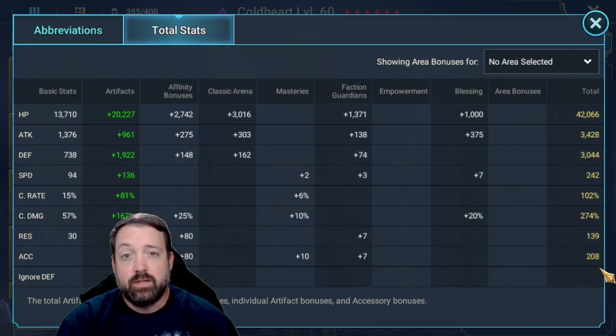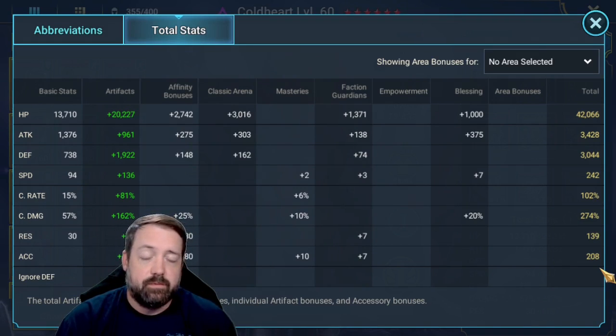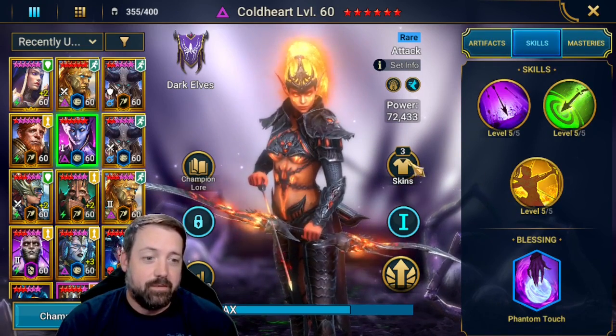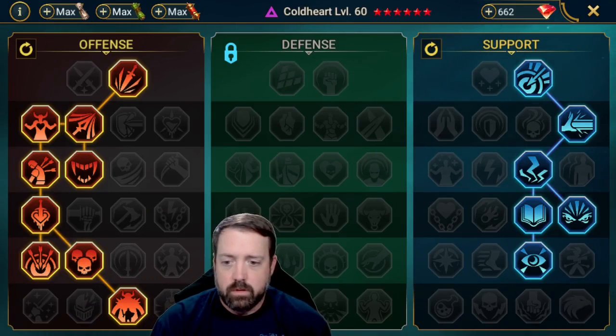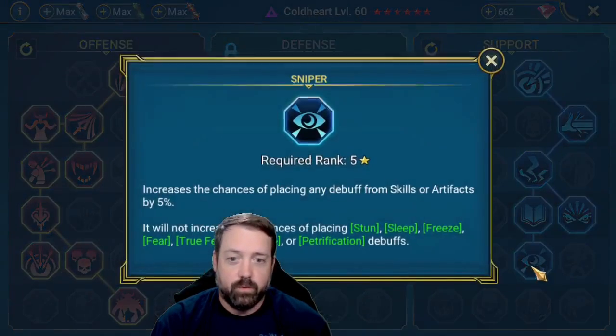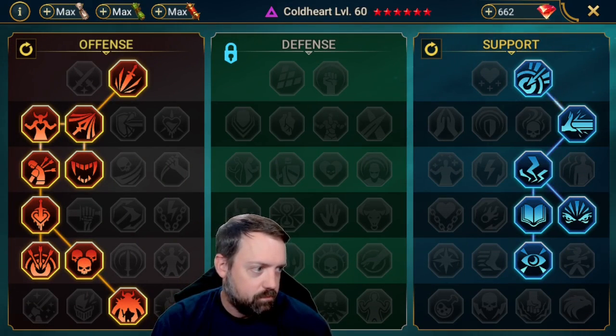Her accuracy is nice against the waves — namely to reduce the turn meter or put up debuffs on Riho and things like that. About 200 accuracy is enough for the waves; you don't need to worry about it after that. She is also Phantom Touch, 6-star, and you do need the Phantom Touch. For masteries, we are down to Giant Slayer of course, and then down the support tree to Evil Eye, just to help with the waves. You don't actually need Sniper — there's nothing else that's really going to do you any good.